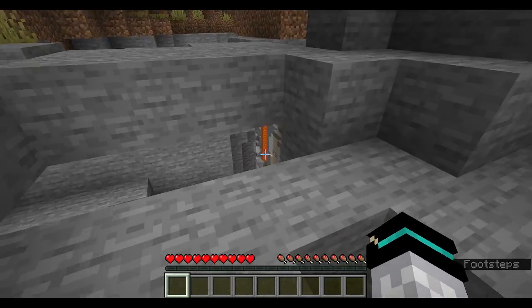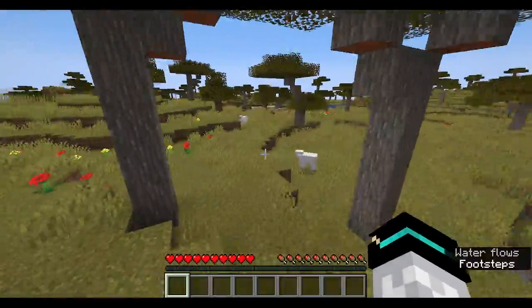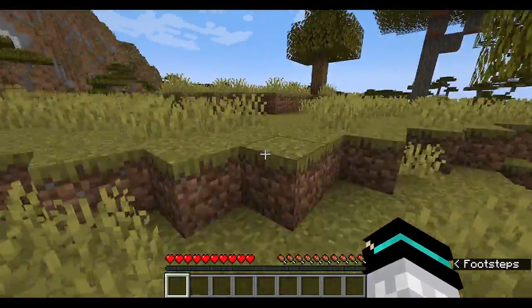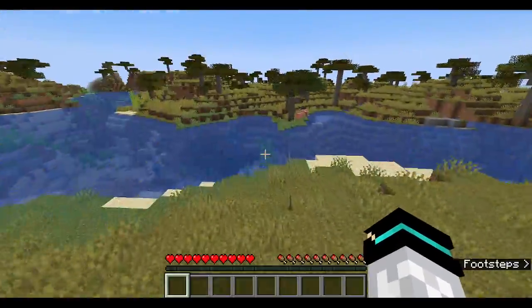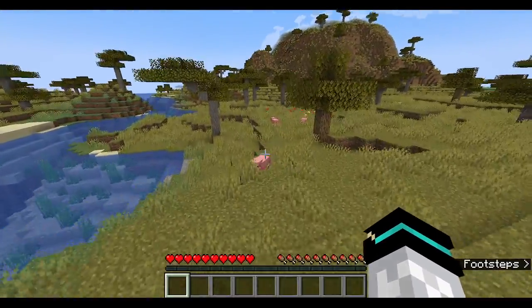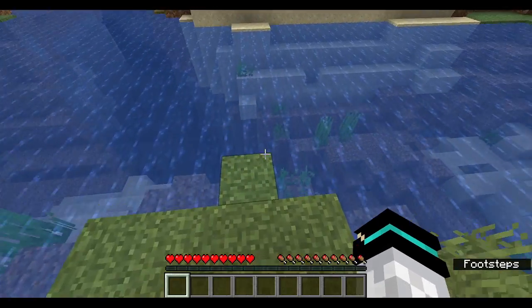Do not want to fall in there. Savannah biome — that'll be kind of fun. We've got some sheep, oak trees, some pigs. Don't really know what the objective of this series is. Probably to defeat the ender dragon. I've never actually done that legitimately in survival mode.